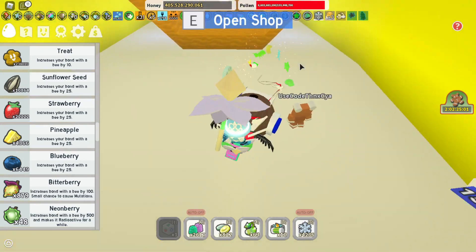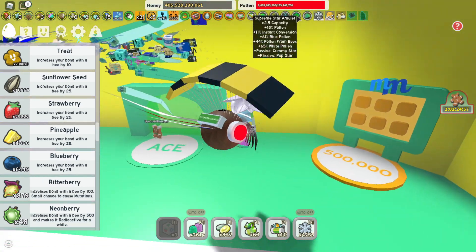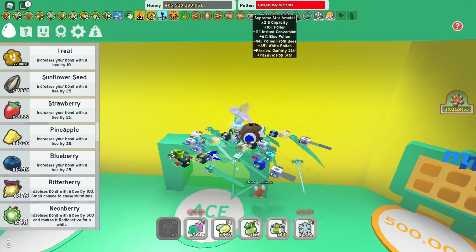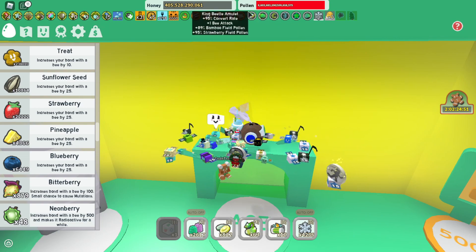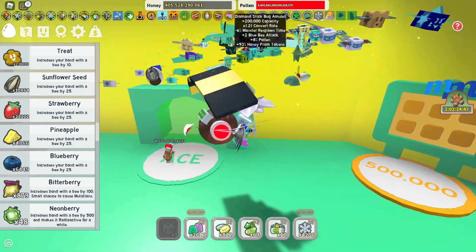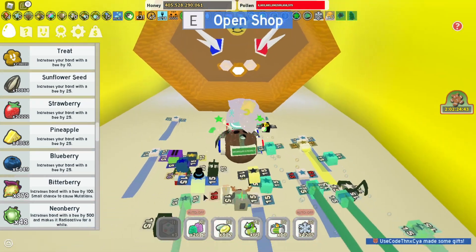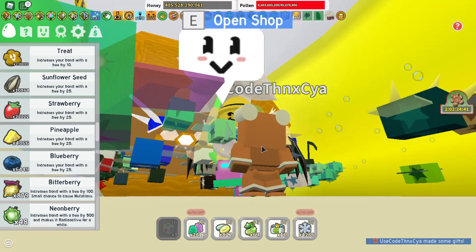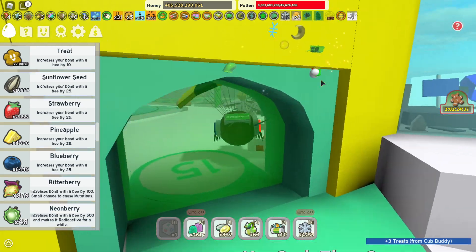Let's look at my amulets real quick. On my stick bug amulet I've got 93% honey from tokens. I think I also added my moon amulet but got rid of it. Okay, so this is a lot of honey from tokens. Let's go ahead and put on the honey mask — this also gives honey from tokens, plus 50% honey from tokens.